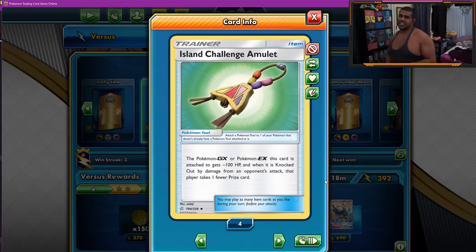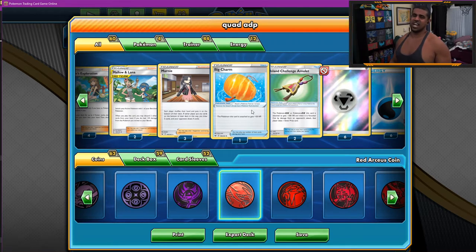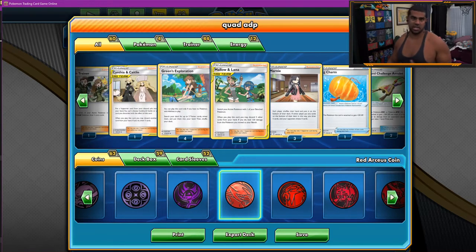Two Island Challenge Amulets — they only need to take two KOs to win. Island Challenge Amulet actually lets you stop that from happening. It should only be attached to EX or GX — that Pokemon takes 100 less HP to be knocked out, but then they take one fewer prize card when it's knocked out by damage. So now we can force them to take three knockouts. Granted, that ADP only has 180 HP, but they only give up two prizes — and that could be all the difference.